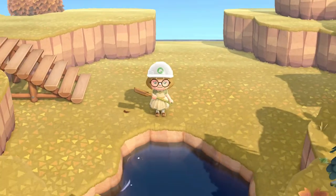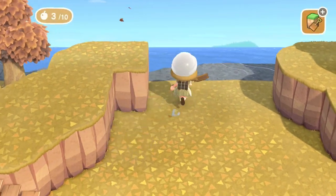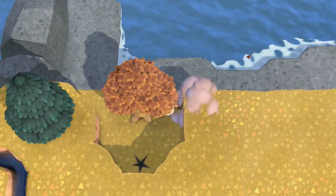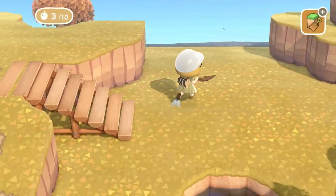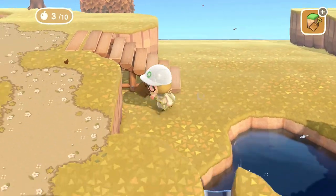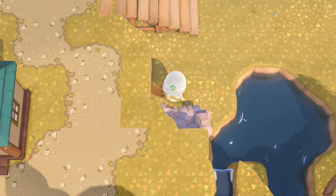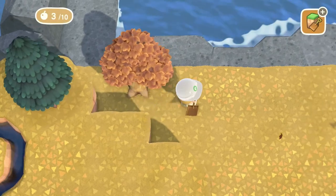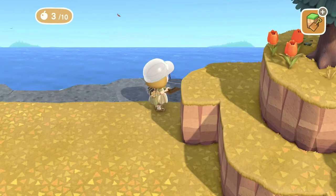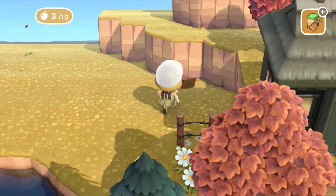I started off by destroying that cliff I had built up because initially I wanted a very tucked in, completely sunken area so that it would be fully enclosed by cliffs. But that just took away a lot of the space I could fill with trees. I removed that little extra piece, and I think it looks a little more open but still feels very cozy, as there will be many many trees as always on my island.